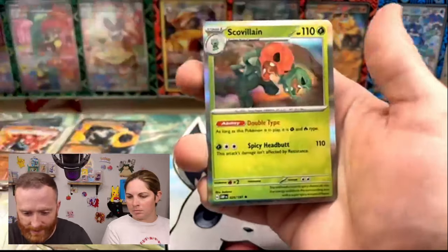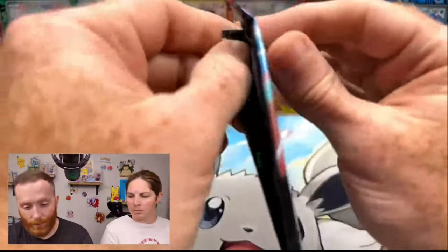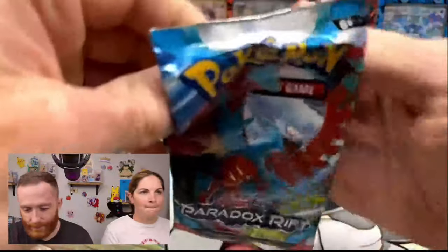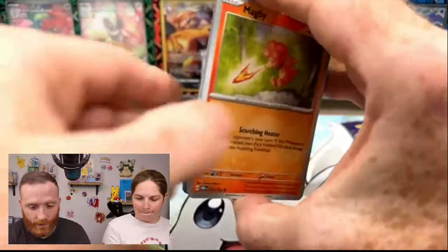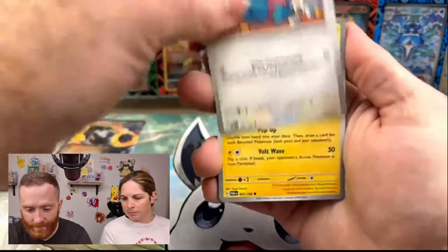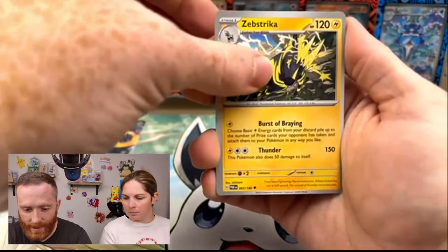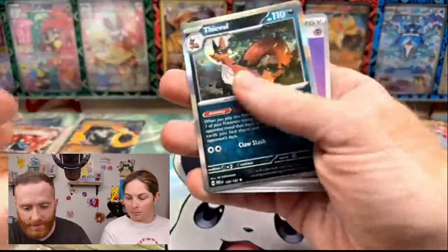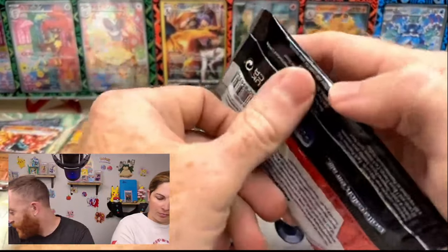We've got this — nothing. Let's go to Paradox Rift. Let's see if we can pull what I've been wanting, which is an Earthen Vessel. Paradox Rift also has some really good cards inside it — some really good illustration rares. Let's see if we can get any of them. Minior, Simipour, Zebstrika, Reverse Fariseed, Reverse Nottu, and Ethival. Yikes.